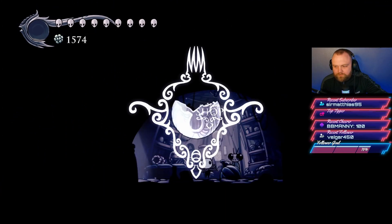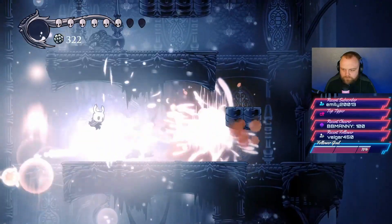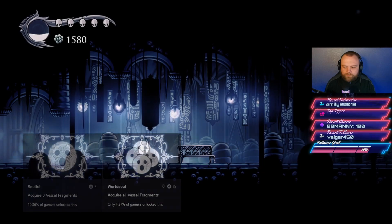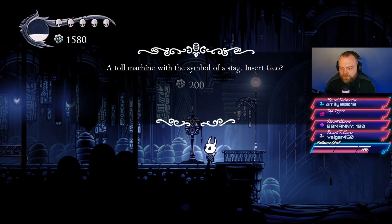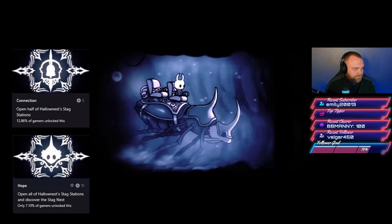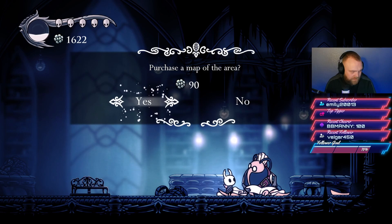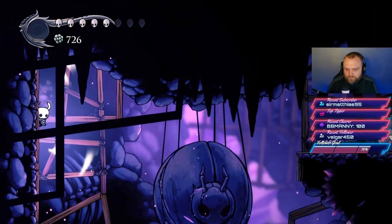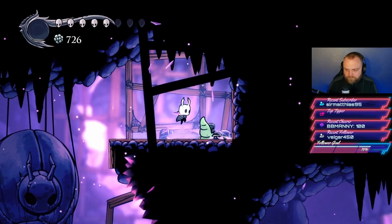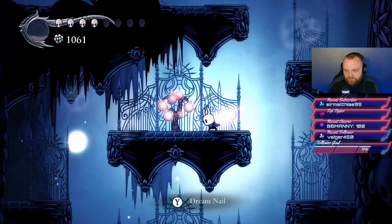You can also increase your soul reserve by collecting vessel fragments. Soul is used for healing and casting spells. There are 12 vessel fragments in total, with achievements at 3 and 12. You can also find stag stations for fast travel, and maps of each area — requiring you to find Cornifer in each section. There are also 46 grubs hidden throughout Hallownest. Breaking them free returns them to the Grub Father, who rewards you each time.